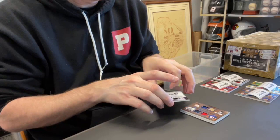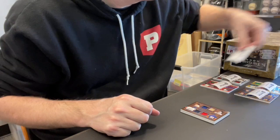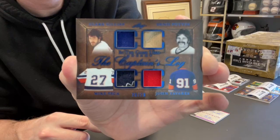Card nine, Josh B-R-O-H — you know who you are. I had to do more letters because there's two Josh B's — rare occurrence. That is a quad relic, the Captain's Log. It's got Clark Gillis, Dennis Potvin, John Tavares, and Mike Pica, numbered out of 20. Good-looking card. All these are good-looking cards — they do a good job.